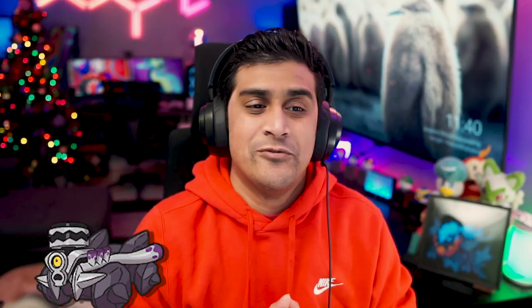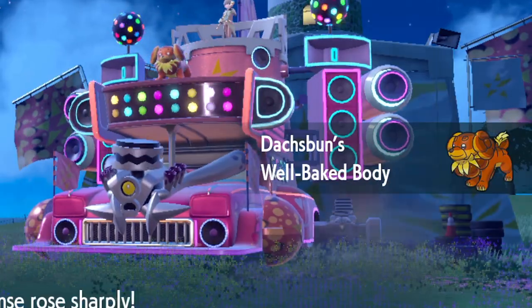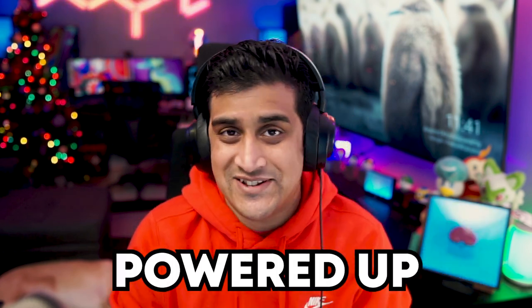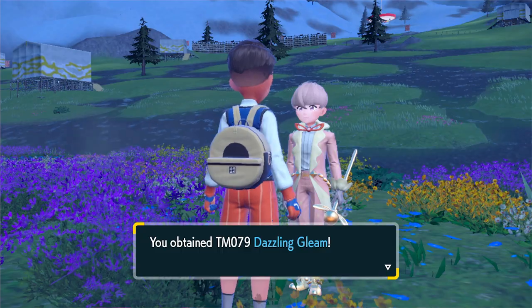Great Pokémon to bring include Tinkaton. Clodsire shows up really well here again. Gholdengo, if you are the coin-finding wizard and happen to evolve your Gimmighoul. Revavroom is great. Corviknight — having a Steel Bird is amazing. You could bring Amoonguss, which is pretty useful. Magneton or Magnezone do a great job during this fight as Steel Electric types. You could bring Glimora, which is a Rock Poison type, or Grafaiai if you're feeling crazy. One important note: I made a big mistake trying to steamroll this with my Fire Starter — I didn't realize that Fidough's evolution Dachsbun gets powered up when you use Fire attacks against it, so keep that in mind. It's like baking bread and making it stronger. Once you're done, you'll receive TM79, which is Dazzling Gleam.